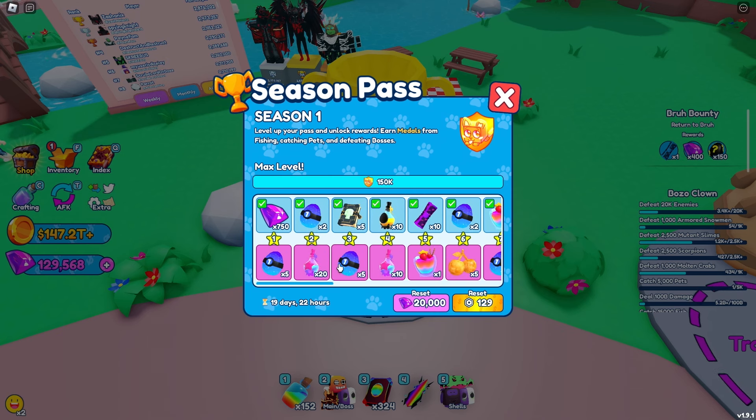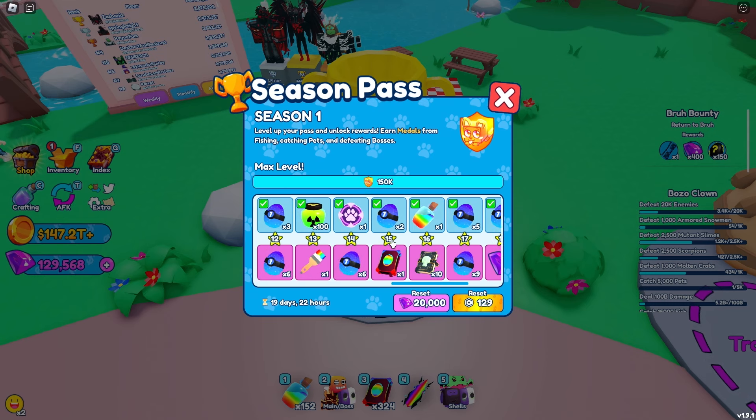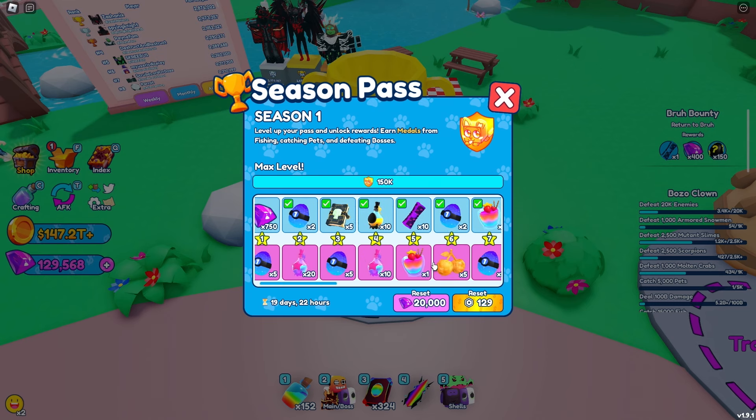You actually have to pay Robux for the bottom half as well. I'm not really sure how the bottom half works — like if you purchase it once and reset, whether you still have premium or have to pay again. Either way, I'm going to buy premium. The season one premium has been bought — I can now collect the bottom row.